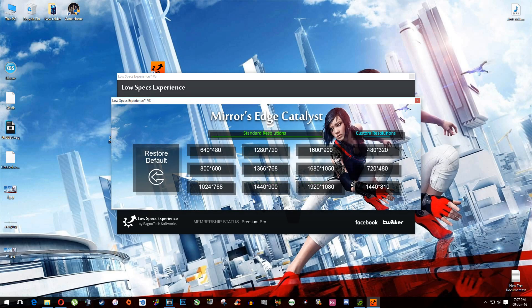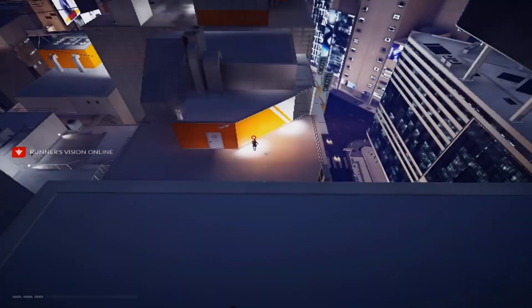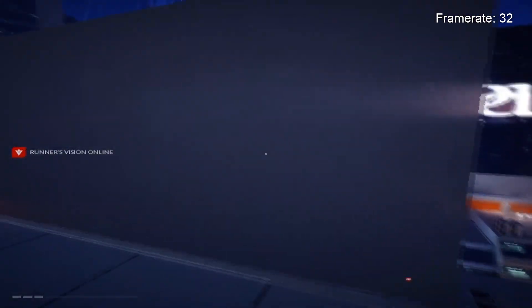Now all you need to do is simply select the resolution you want to run your game on. Since the PC we are testing this game on can't run it at the lowest resolution available in the in-game options, we are selecting 800x600. Okay, done. Let's see if it helped at all.